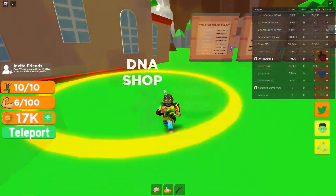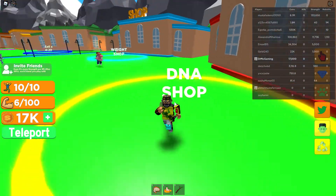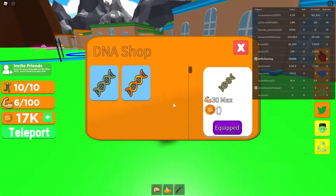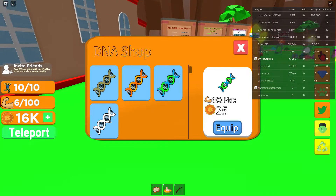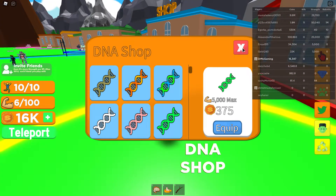So what I gotta do is I gotta go over to the DNA shop and get some DNA. Basically what I'm doing is I'm buying better DNA to become stronger and more powerful.